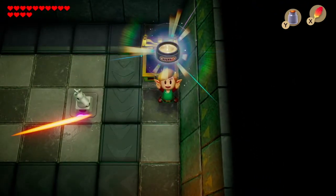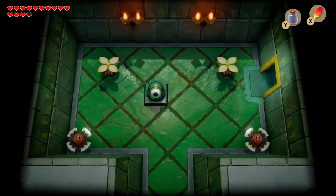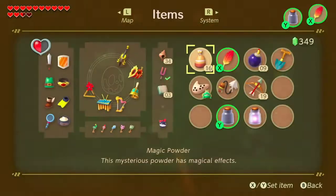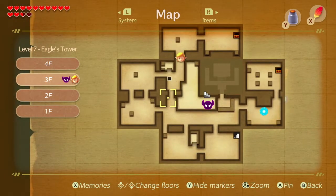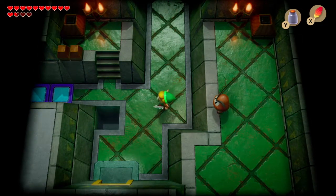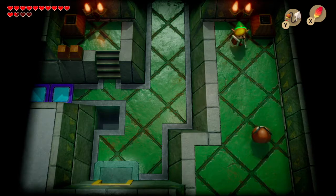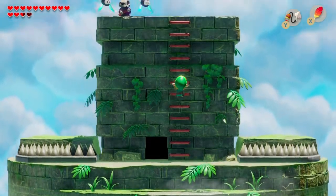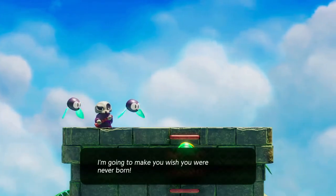I'm gonna get hit now again. I avoided it — can't go this way. Get me out of here. So that was all for cream? Oh boy. Is that what these blocks are about here? Give me a heart. What do we have in here? I'm not gonna hold back. I'm gonna make you wish you were never born.